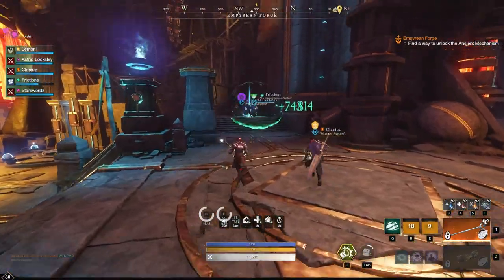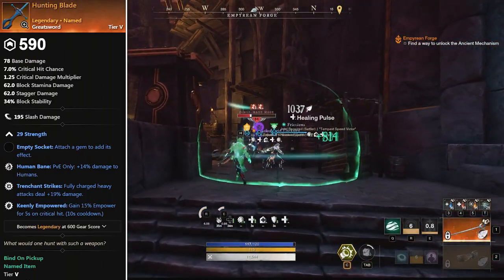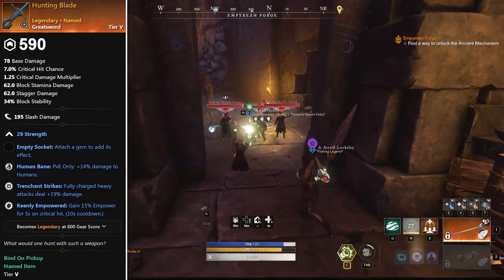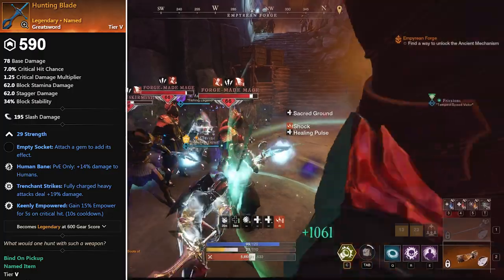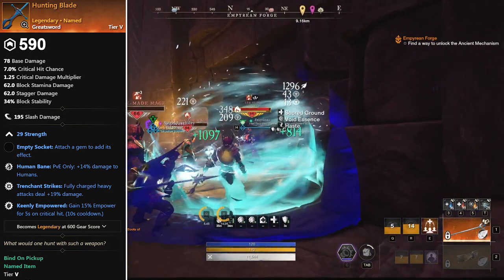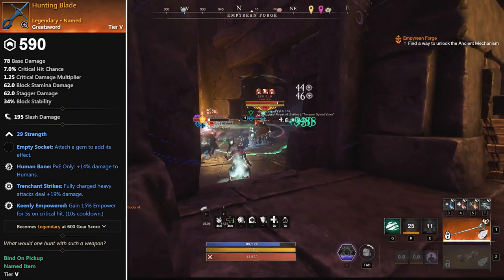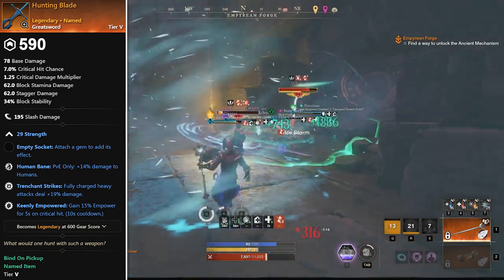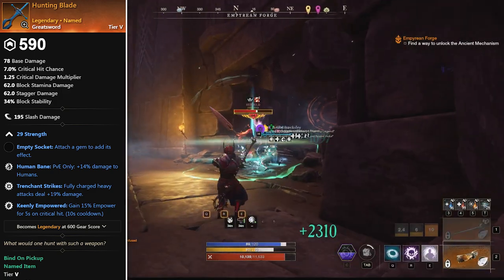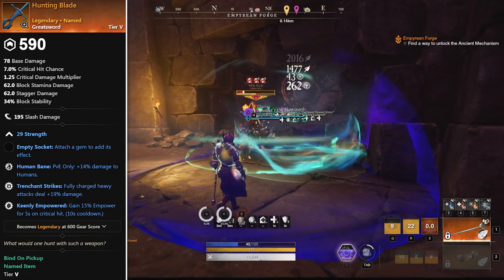Now what I believe to be the absolute most BIS item for a DPS looking to farm: the Hunting Blade. Why? Because humans take the most damage from slash. Human bane, trenchant strikes, and keenly empowered are three-perk PVE BIS on a greatsword. Trenchant strikes rewards heavy attacking, human bane is nuts, and keenly empowered gives a guaranteed crit whenever you go into onslaught — so you're sitting at +15 empowered every other cycle. This drops off Sir Eld in the normal version, so you can farm it before your codex climb.